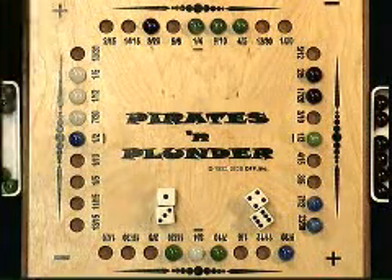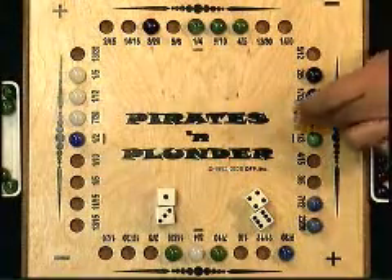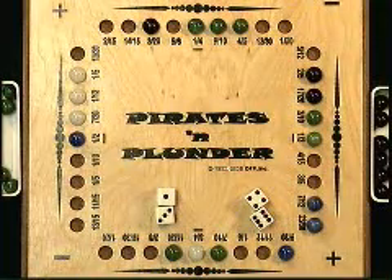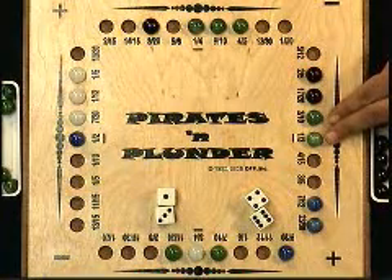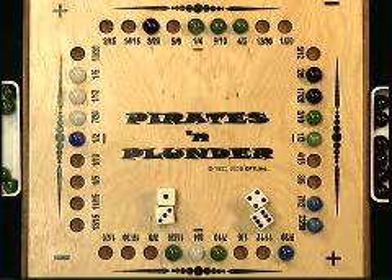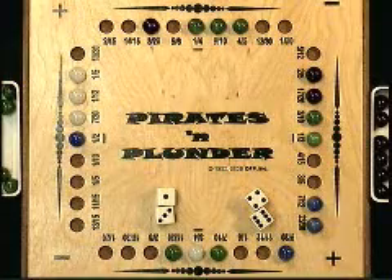If the green player can get either the three-tenths or four-fifteenths space beside the one-third on another turn, the green player will score double bonus points for the run because it includes a treasure chest. This run of two would normally count as two bonus points, but because it includes a treasure chest, it is worth four bonus points. This move also protects the treasure chest from being plundered or surrounded by an opponent.